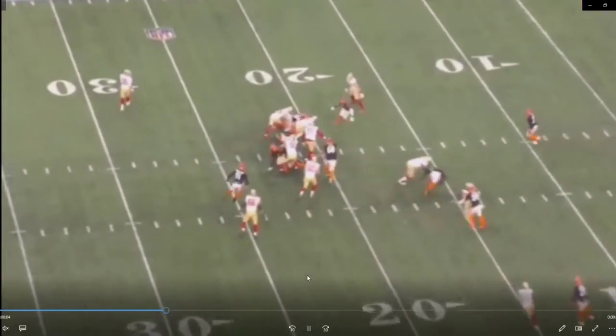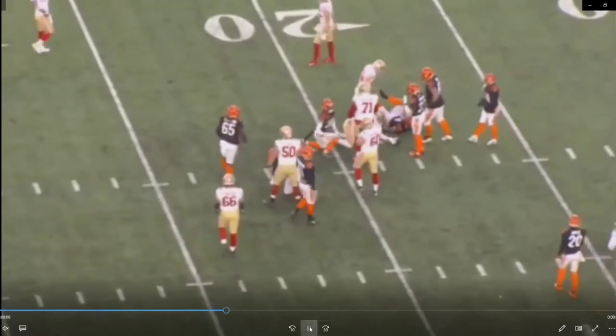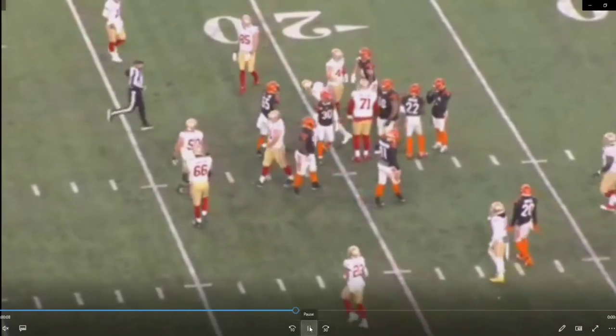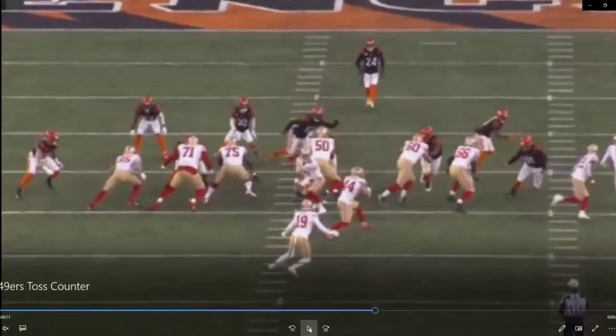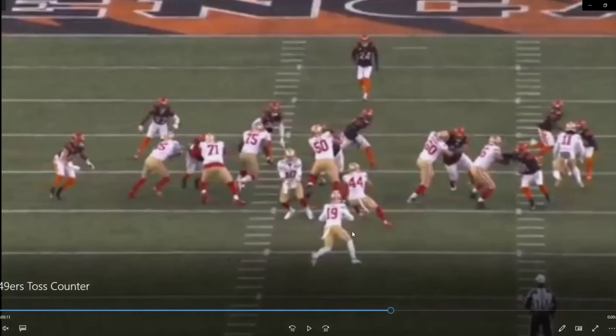Toss — then the ball comes back inside. Now we're going to see it from the tight view. Like I told you, it was lined up out here and then they did a little motion. We can see the tight front — these look like four eyes to me. They run this toss play, but instead of running normal toss, it's counter toss. You can see Deebo does a good job of faking it — going outside zone toss — and then it comes back.